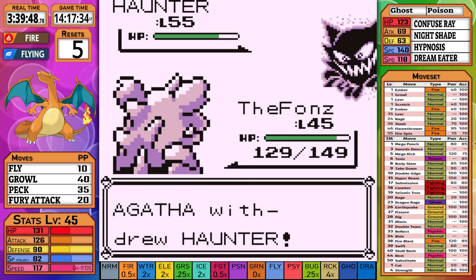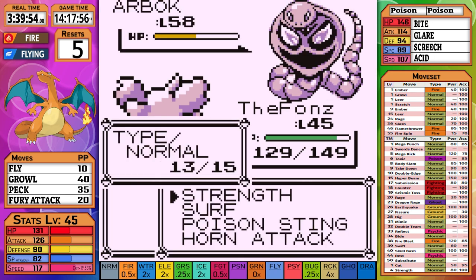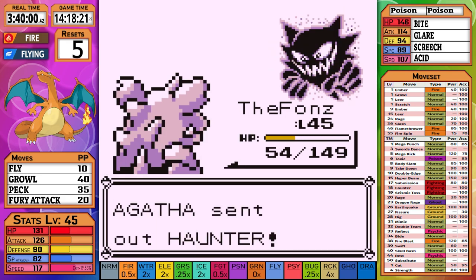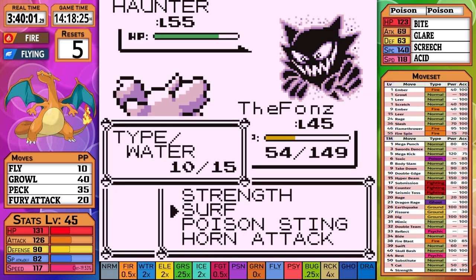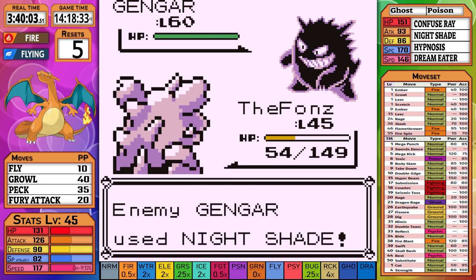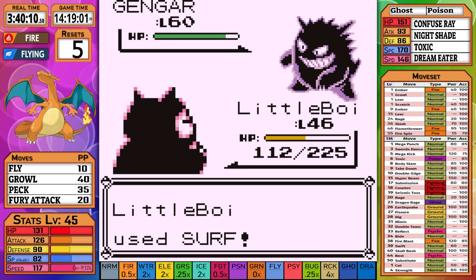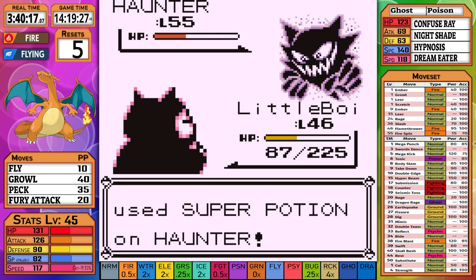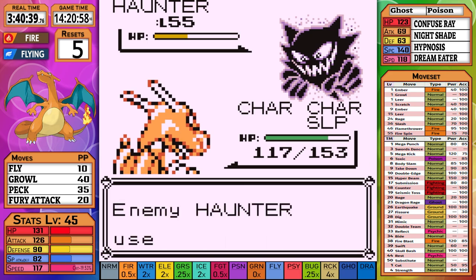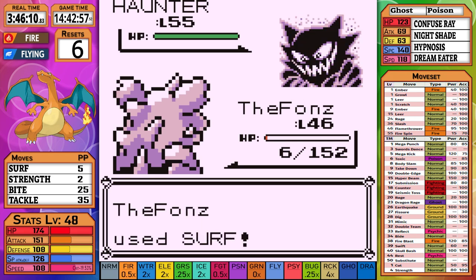She then sends out Haunter which takes a Surf, then switches out to Arbok. Through five Strengths I get through Arbok, though that's not a good sign since it's the weakest member of the team. She sends out Haunter again and takes a Surf before switching out to the last Gengar. Nightshade knocks out Nidoking and I swap to Snorlax, but it does next to nothing and she swaps to Haunter — I continue to do next to nothing before going down. Charizard doesn't have an attacking move, so this one is over. I was incredibly frustrated with this loss.